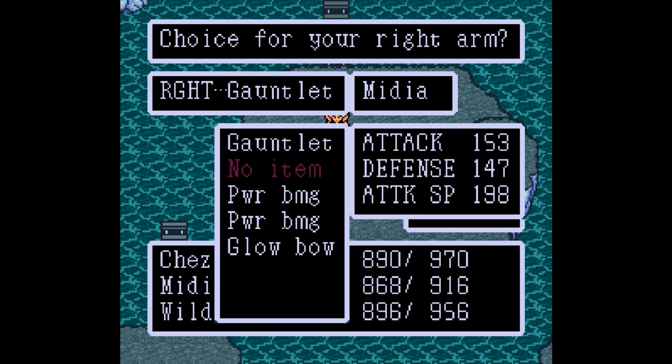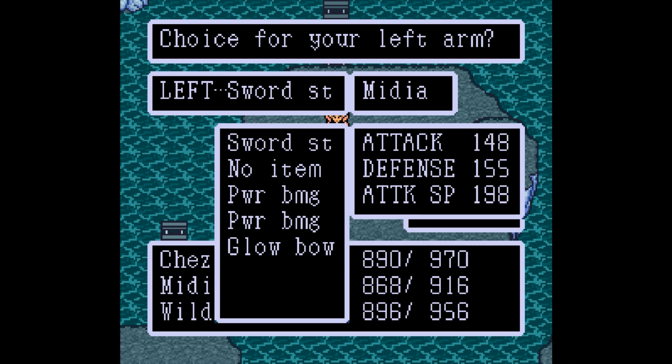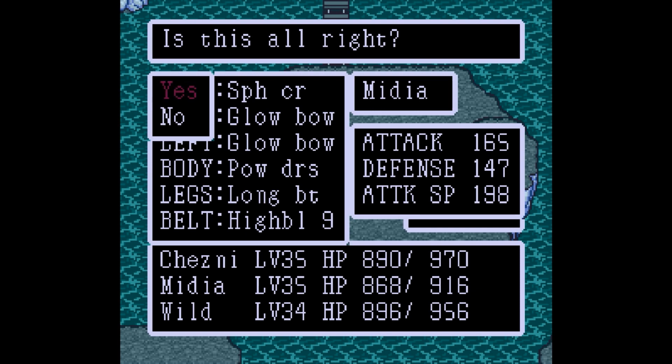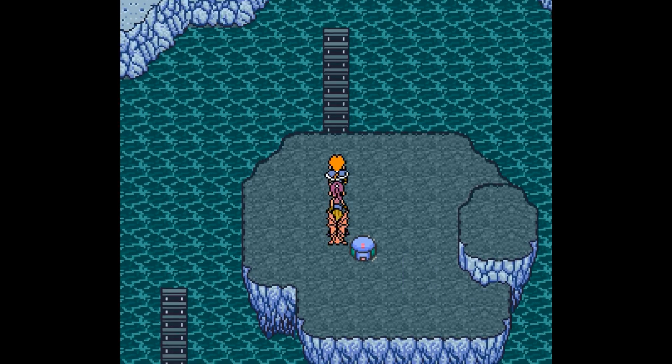Why don't we go ahead and try the Globo out on Medea? Comparing stats: 150 versus her current values of 166, 155, 198 — that's not very good. Looking at the change, it shows 65, 47, 98. I think it takes both hands. What the hell, let's just do it anyway. As you can see, it is in her left and her right hand, so we did lose the gauntlet, which was giving her a little defensive boost.